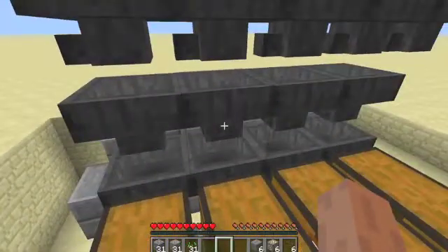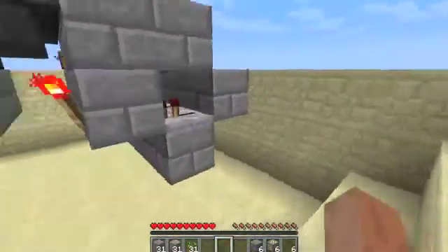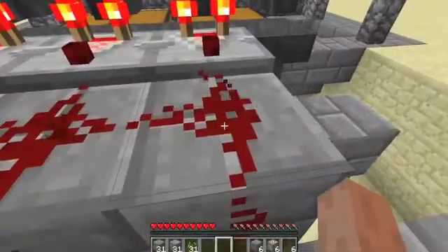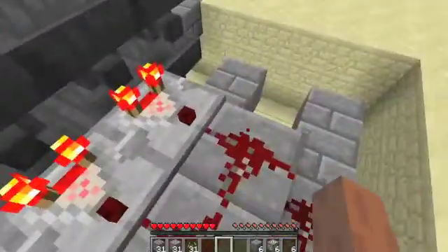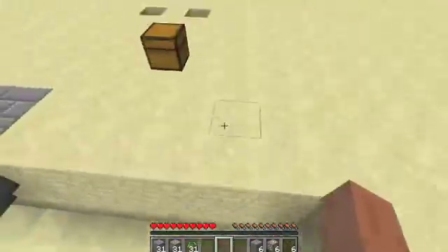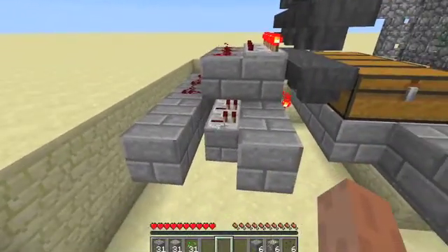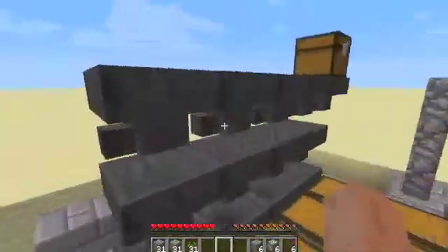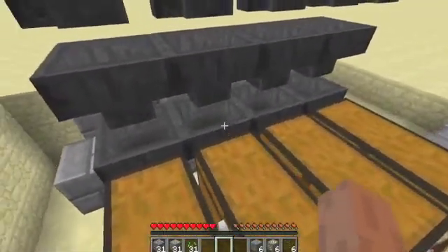Fourthly, the number of items in a hopper will give off a redstone signal. This signal is currently giving out a strength of one with this many items — 22 items gives off one block. Another item will push it over and it will send a signal of two blocks' length. Once there's a second block length, the repeater will pick it up and unpower the torch, which allows an item to drop. But as soon as that item has dropped, there's no longer enough strength to send off that signal, and so the torch will go back on, locking this hopper.